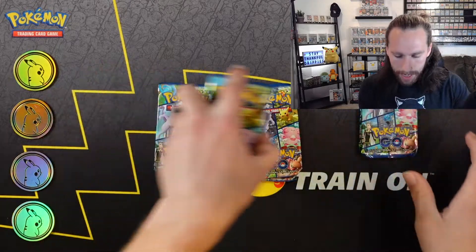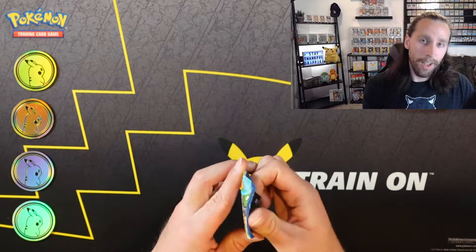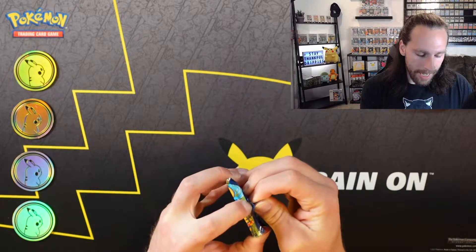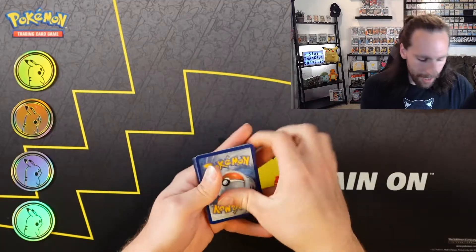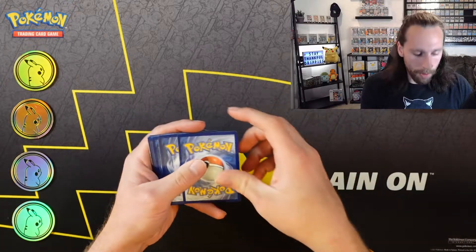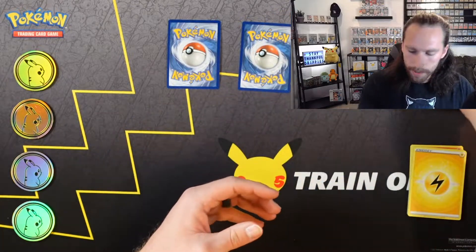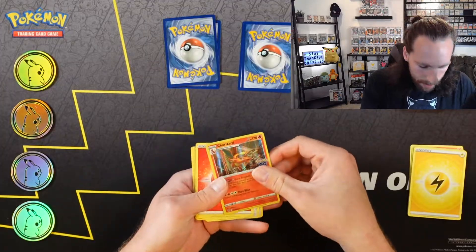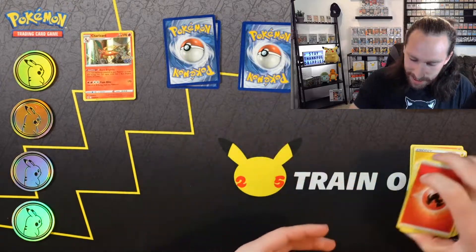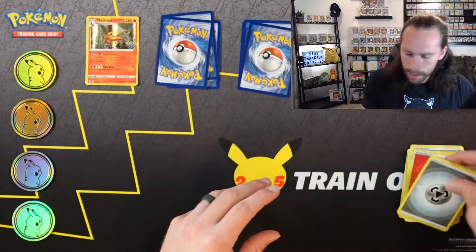Just like I said, we're going to take these packs and we are going to separate the reverse holo slot and the hit slot. Have you guys been able to pull everything that you've wanted to out of Pokemon Go? So there's the reverse, there is the hit, and this is just kind of the bulk pile. Let me know down in the comments if you have enjoyed the Pokemon Go set. Let's go ahead and montage the rest.